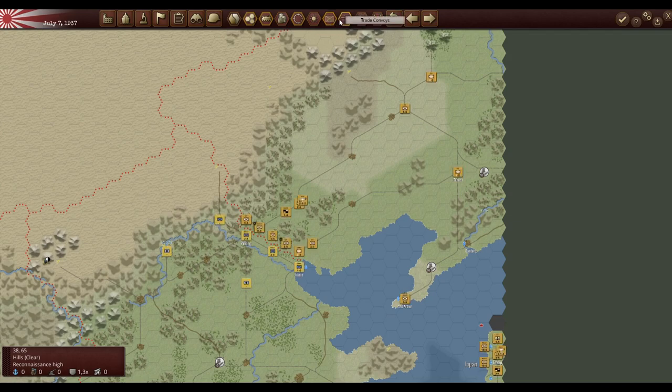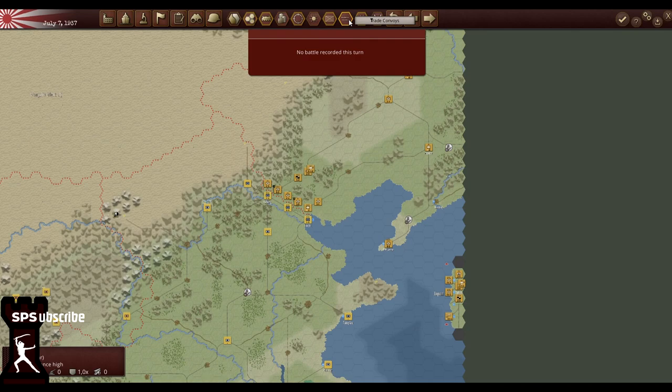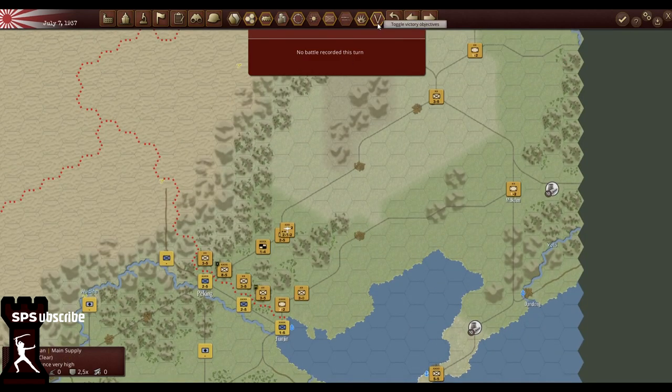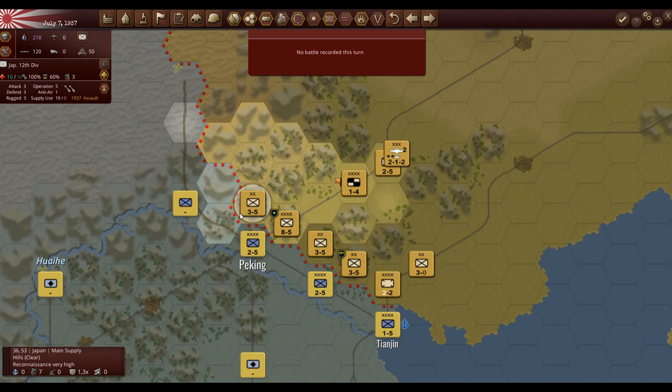Units — obviously we want them on. Trade convoys allow you to destroy enemy production, and we'll talk more about that later. When you click on a land unit you can see a lot of information. The number shown — for example '3/5' — the three is the average attack and defense, and five is how many action points you have. Action points can be used to move or to attack. If you hover over a space it tells you how many action points it costs to get there. Total strength is essentially health — here we've got 10 out of 10.